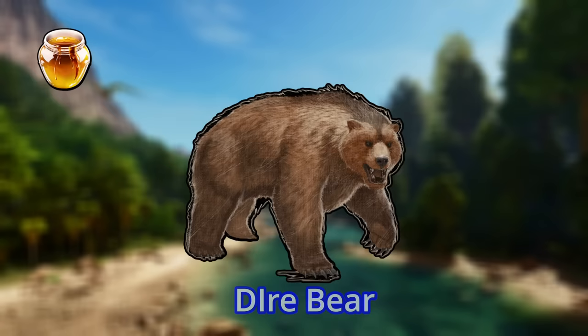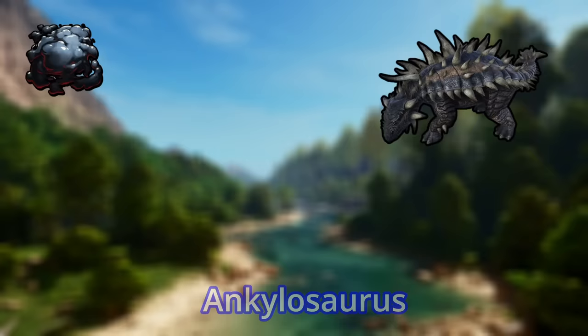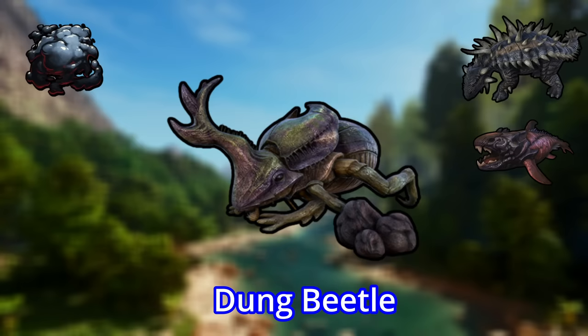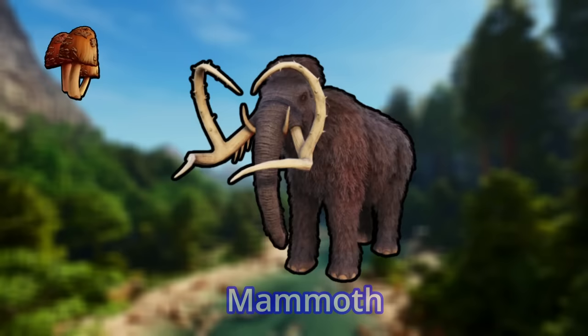The Dyerbeer gives you twice as much honey as you would get using just your hands. Oil is a strange one. The Anki is the best gatherer from surface oil rocks, while the Dunkleow does even better with the submerged ones. Additionally, the Dung Beetle can actually turn poop into oil for free, so you can get an infinite oil factory in your base. Rare mushrooms can be harvested from swamp trees and crystal nodes, and the best for this are the Mammoth, Teresino, and the Anki.